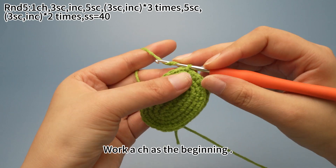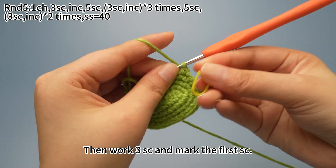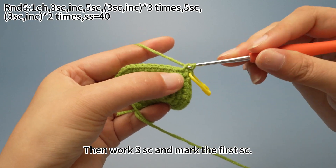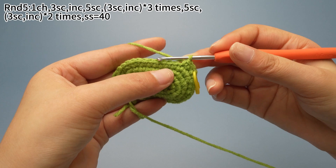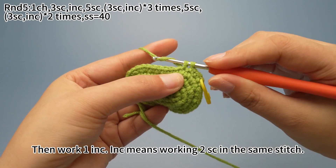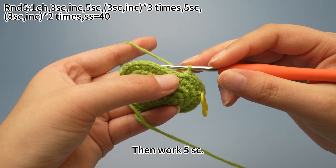Work one chain stitch as a beginning. Then work three single crochets. Work three single crochets and mark the first single crochet, then work one more crochet. Continue to work two more. Three single crochets are done. Then work one increase — increase means working two single crochets in the same stitch. One increase is done. Then work five single crochets.